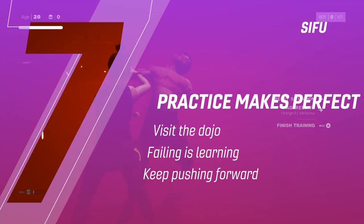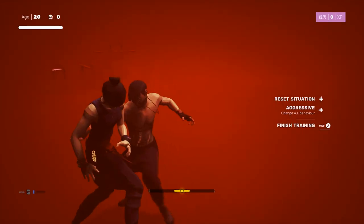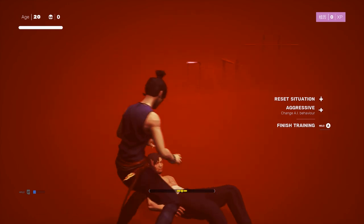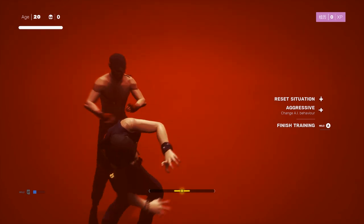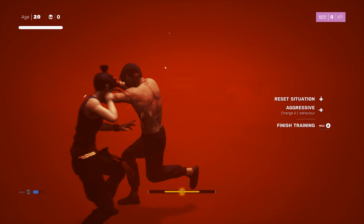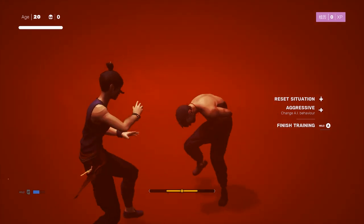Tip 7: Practice makes perfect. There is a training ground in your dojo that allows you to practice fighting. While the enemy in it is a standard goon with basic attacks, it's still handy to learn the timing for parries, counters, dodges, and combos. Sifu rewards patience and understanding, so spending a little time in the training area when you unlock a new skill is absolutely useful.